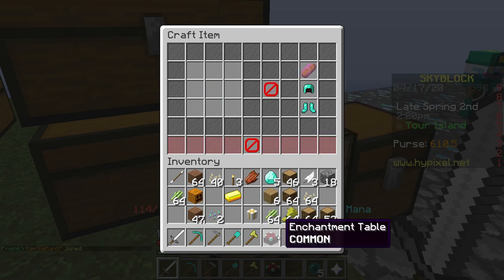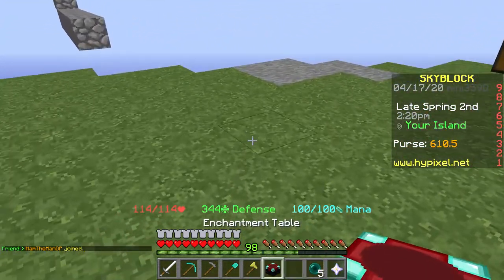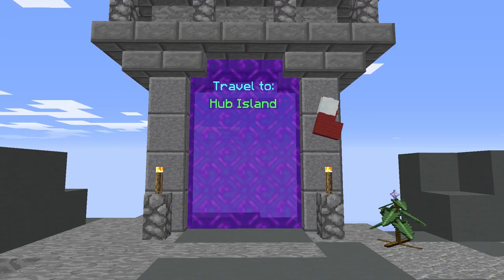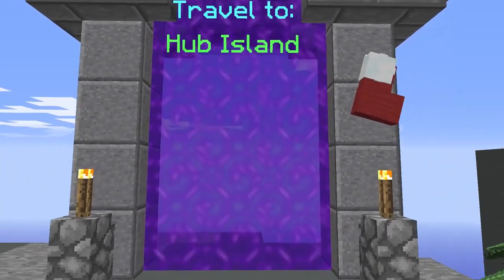And as you can see I've now got myself an enchantment table, which I'm going to go ahead and place right here on my island. Once you've placed your enchantment table you want to go ahead and go back to the hub island.